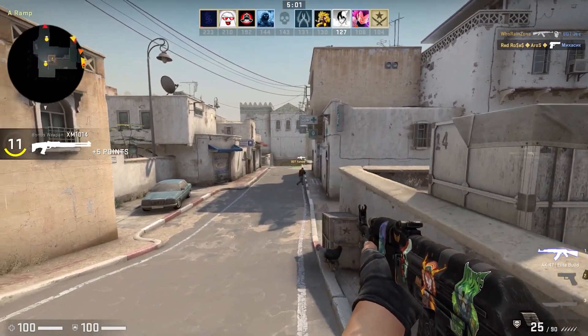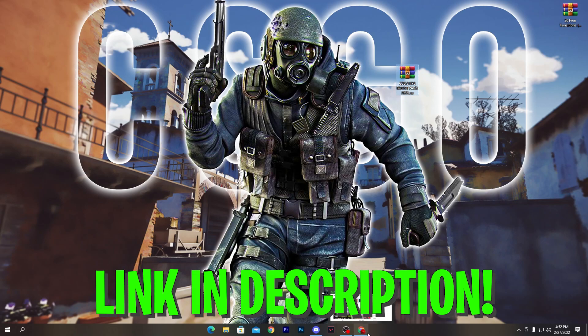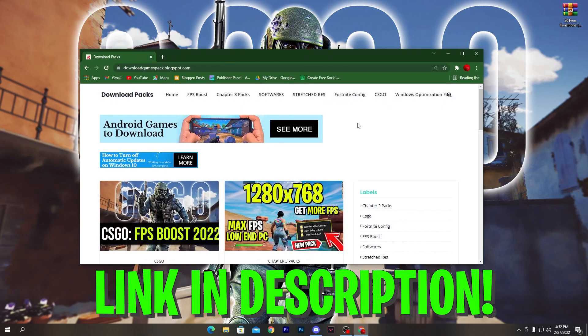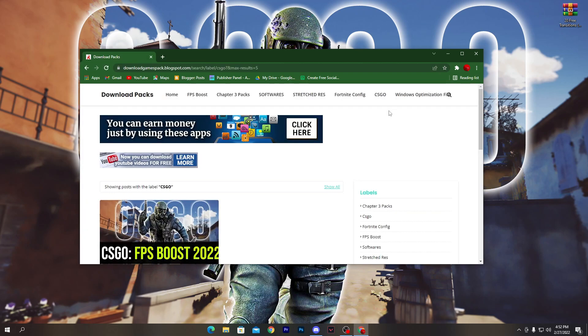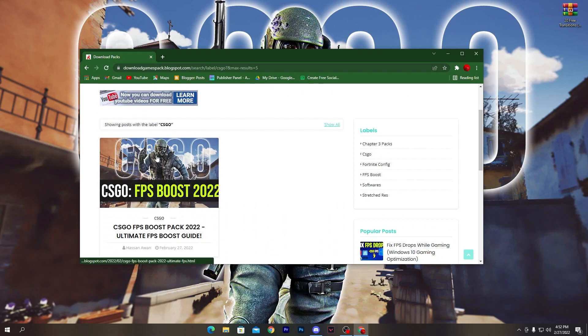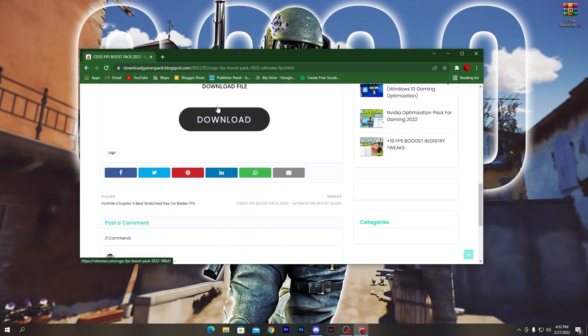First of all, you need to download the CS:GO FPS boost pack 2022 on your PC — link is given in the description. Open that link and it will take you to this website. Go straight to the CS:GO tab, scroll down, and find this post. Click on it and scroll down.